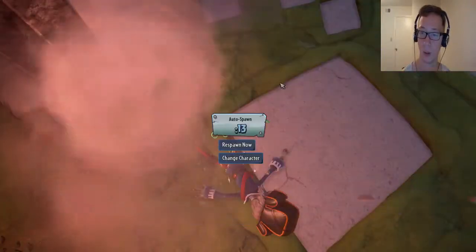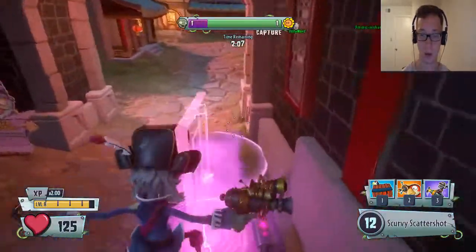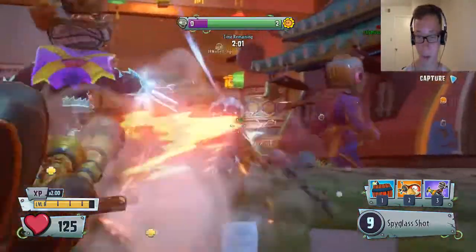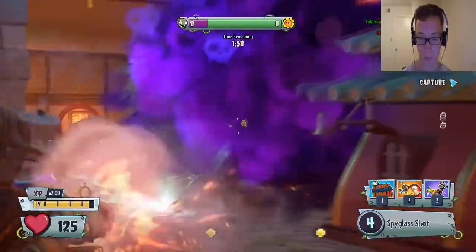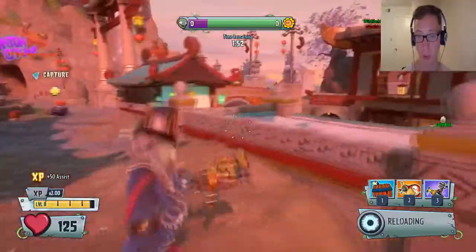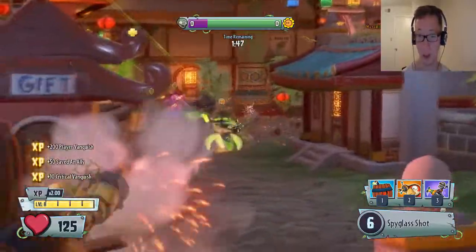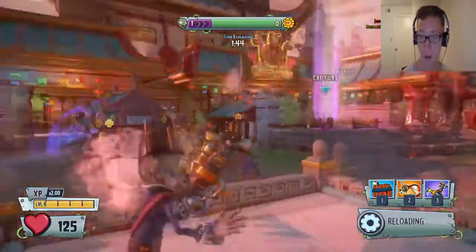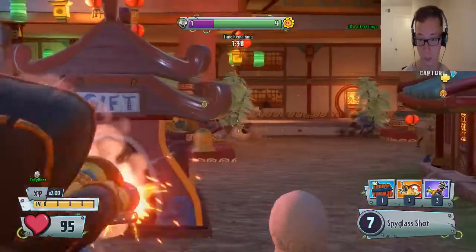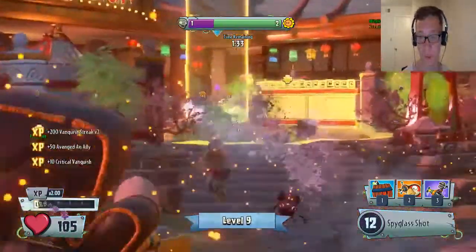We're actually doing really good while we're recording — that's a first. Hopefully we'll get a Vanquish Streak; that's what I try to do when I'm a sniper. Like you don't really go to the objective much, but by laying down covering fire and getting these kills and Vanquish Streaks you help the team a lot. It might not seem like it because you're not going for the objective, but you help — trust me. You're killing them and keeping them all off the objective, and they gotta wait to respawn.